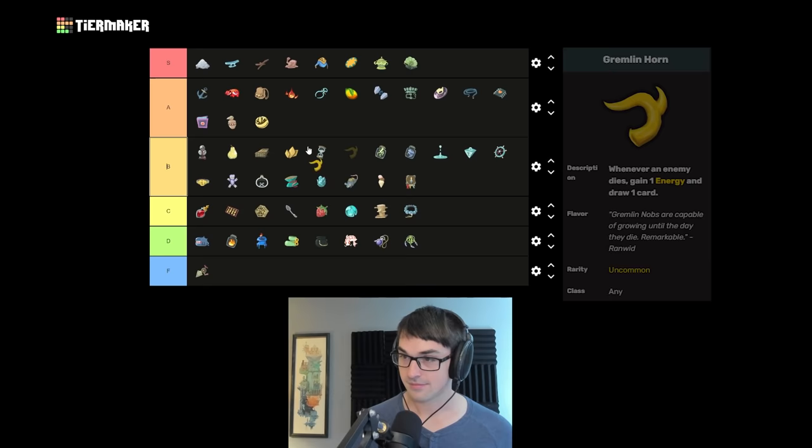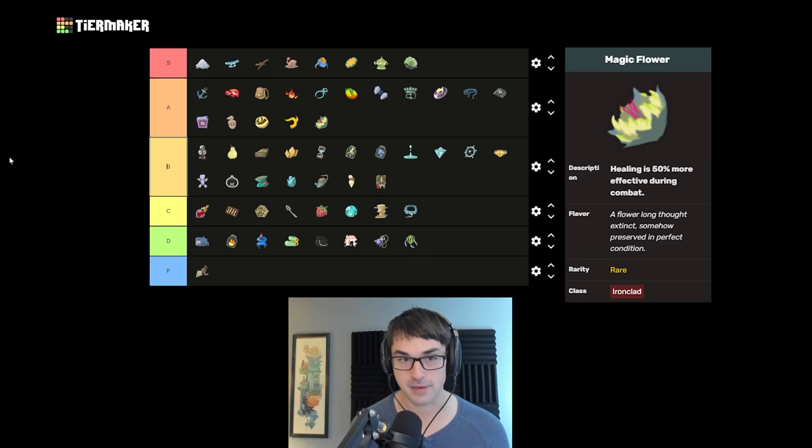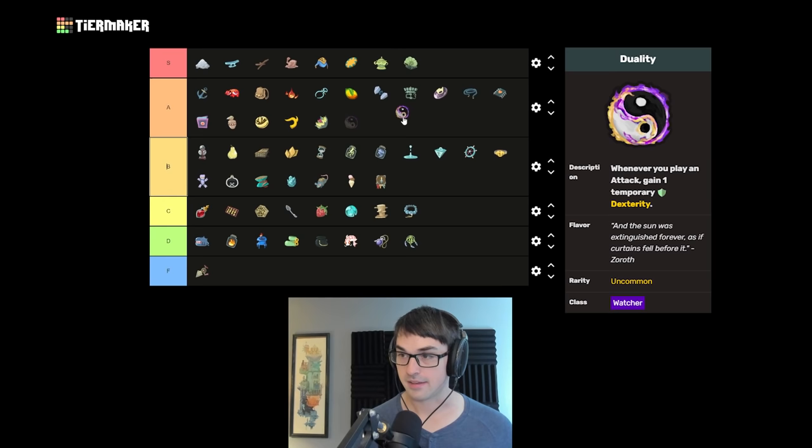Gremlin Horn is A tier — very easy solution for the Reptomancer fight, just very helpful energy generation in a lot of different combats. Magic Flower makes Ironclad heal more — also exceptional, and we're going to see a lot of high rankings for most of the rares. Bonus healing is so huge, particularly comboed with Ironclad's Burning Blood. Duality could potentially be an S — I'll put it in A as well. Giving additional temporary dexterity whenever you play an attack can be a very build-defining relic for Watcher, especially combined with orange pellets from the shop.